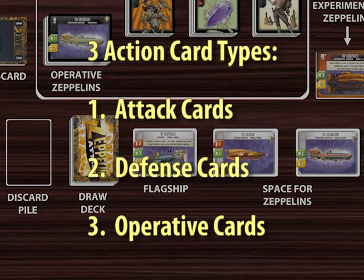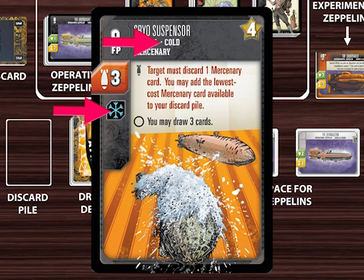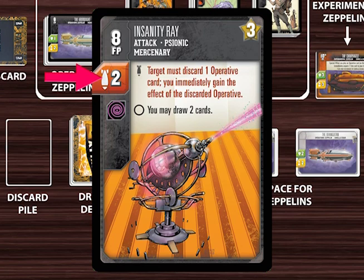Now let's take a look at each type of action card. Insanity Ray is an example of a mercenary attack card. You can see here that it is an attack card, as well as an indication of the type of attack it is. There are four types of attacks and defenses: electric, explosive, psionic, and cold. This number is the payload value of the attack. This shows the cost to purchase the card. And this icon shows how many victory points the card is worth at the end of the game.